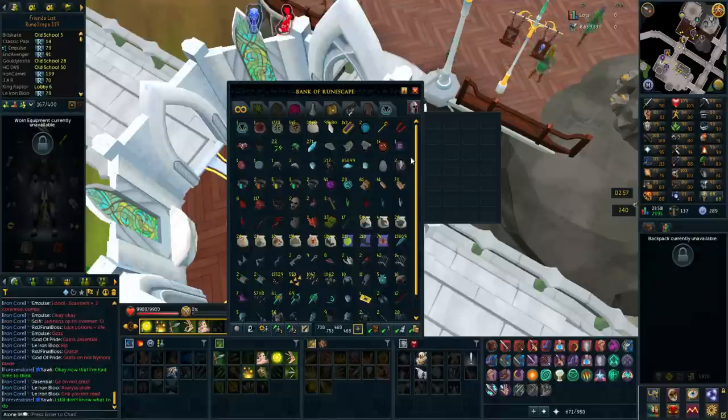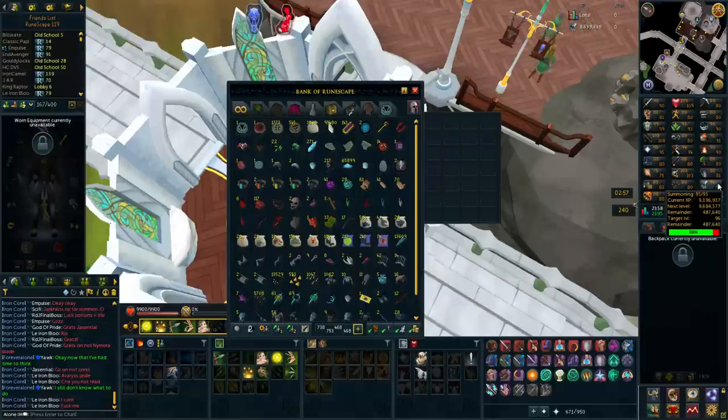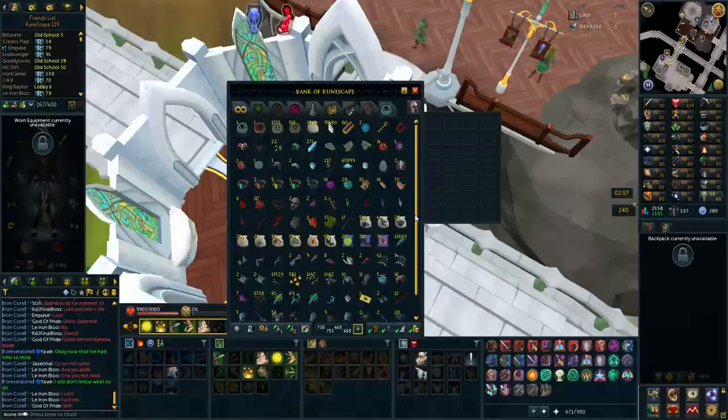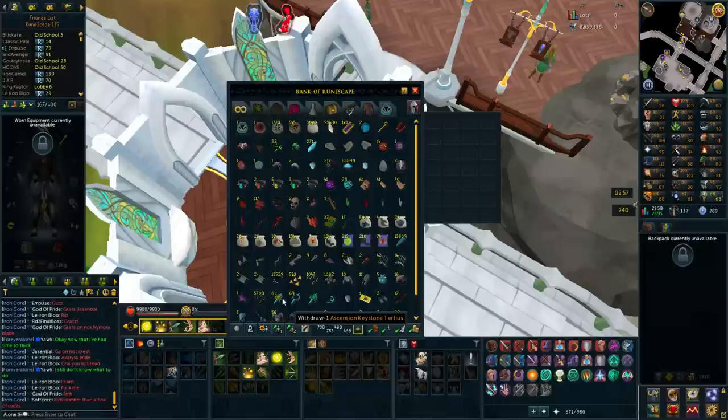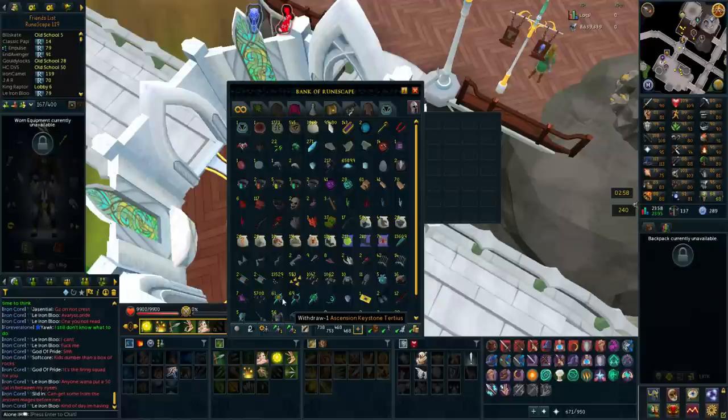I'm currently 487,000 experience off 96, so I'm getting fairly close - maybe 50% done with the level. I really want to get it done in this video, but I'm not going to be using the keys again since killing legions takes too long and costs supplies without great charm rates. I'm just going to do slayer instead, calculate how many charms I need, and use them all up when I have enough.